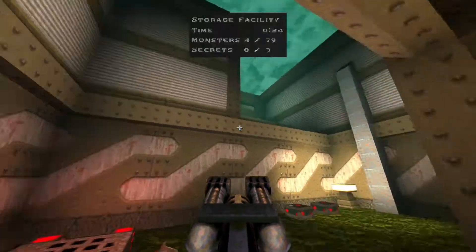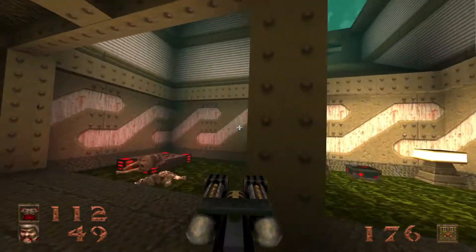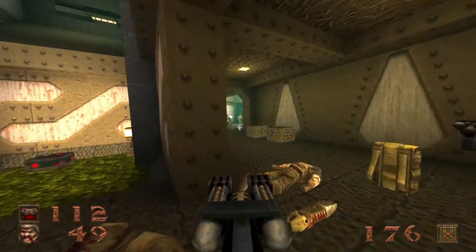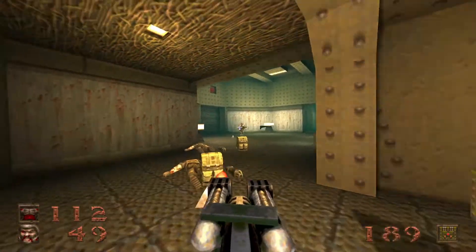One of the secrets of this map — one of three — is actually up there. You can probably actually see the seam in the wall where that wall is actually a door. That will be the first secret that we find, but it is a good bit away, so don't worry about it for now.